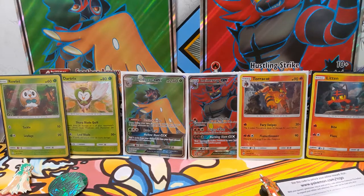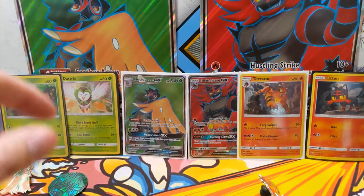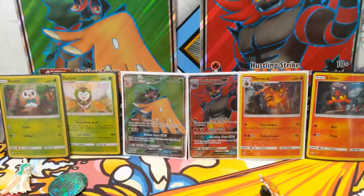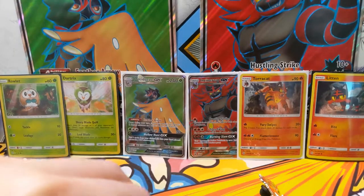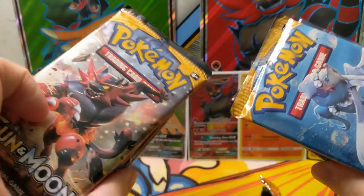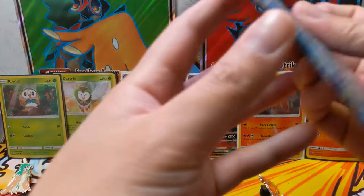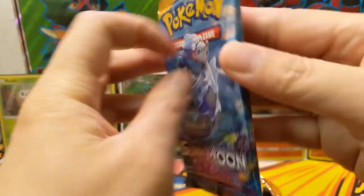It'll be a little different — let's get into it. So we opened up all the boxes, and here are a couple code cards that came with the collection boxes. We have the full arts of both the Decidueye and Incineroar, and then we have six packs each. We also tossed in a Burning Shadows pack to look for that rainbow rare Charizard, and we'll alternate back and forth. Starting with the Sun and Moon base set.